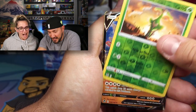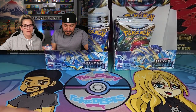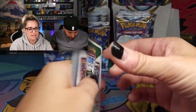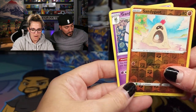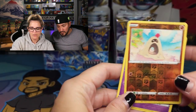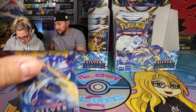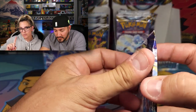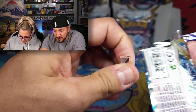Hisuian Arcanine V! White code here — we got a Reverse Sandygast and a pretty little Gardevoir. That one's like a clay Gardevoir — is it a toy? I don't know.